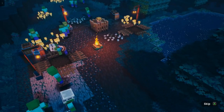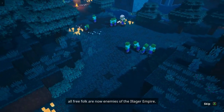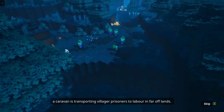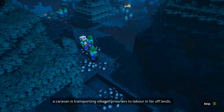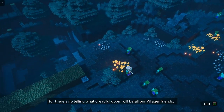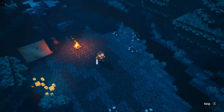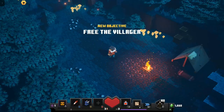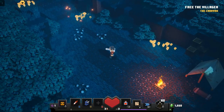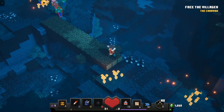You can enchant your weapons. Oh, here we go, Creeper Woods. "All free folk are now enemies of the Illager Empire. Somewhere in these woods, a caravan is transporting villager prisoners to labor in far-off lands. Find the caravan and stop the Illagers, or there's no telling what dreadful doom will befall our villager friends." I do like that lady's voice, I think it sounds really good. It fits the game. Because I am a fan of like Baldur's Gate, Dark Alliance, and games like that.